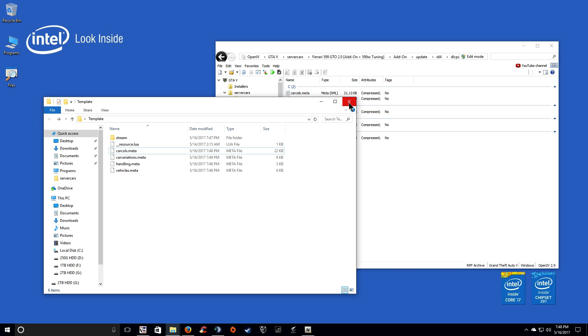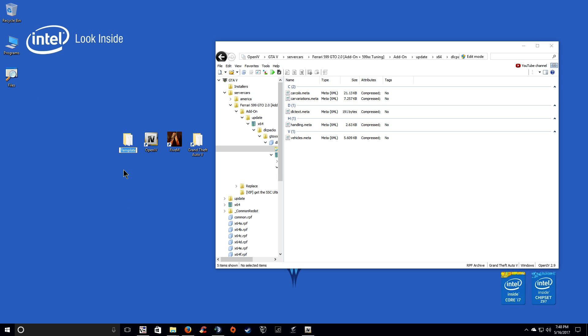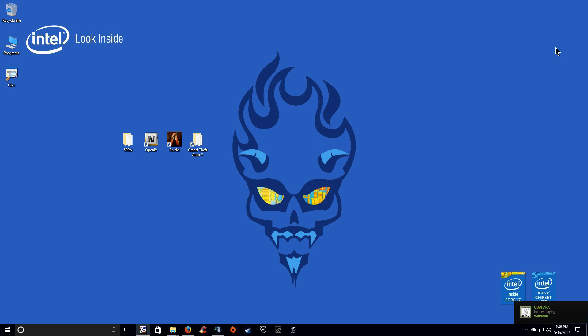Done. This car is finished. Now, to make it easier on yourself, go ahead and rename this — '599XX'. Keep it lowercase. You don't have to, but keep it lowercase. Keep things simple, easy to find. Alright, done. Close out OpenIV.